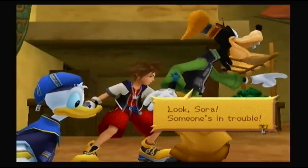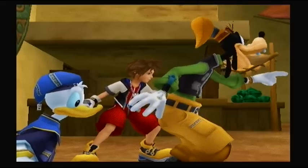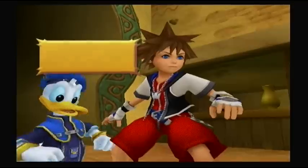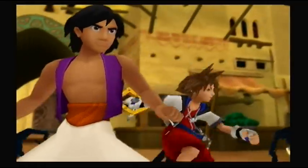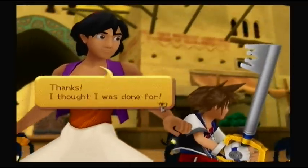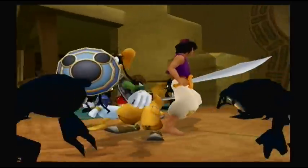Oh, we're entering the marketplace. Look, Sora, somebody's in trouble. Good old Aladdin. We better do something. Mind if we help? Thanks — that's the help I was done for. I'm just standing there doing nothing with this huge sword I got. And I get into the fight already — nice. Maybe we'll get to see new enemies here.